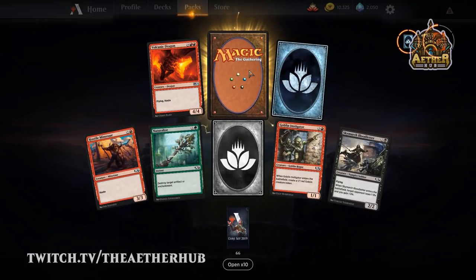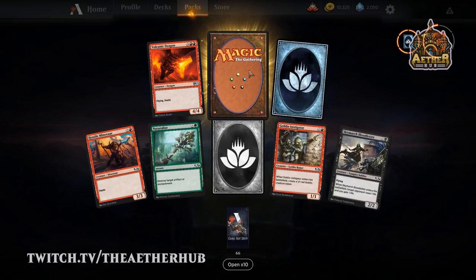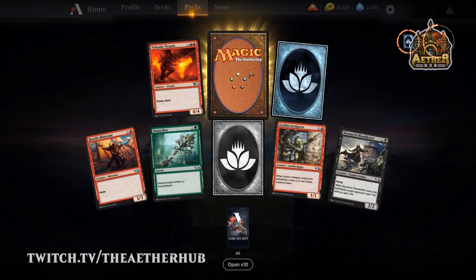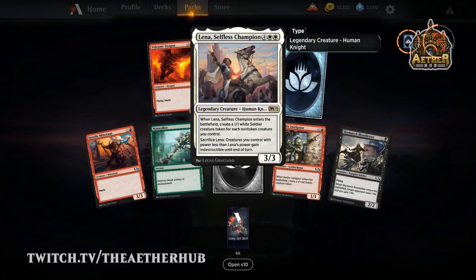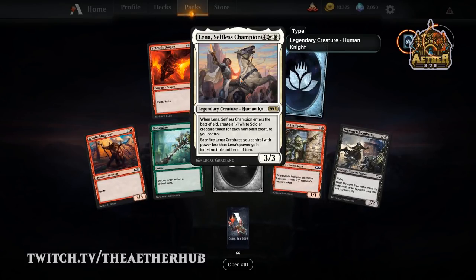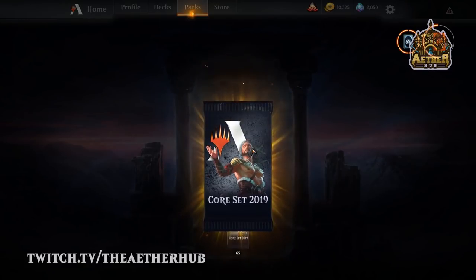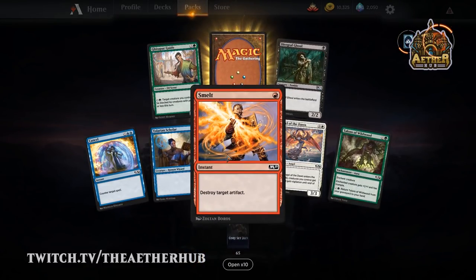Sideboard all-star Naturalize — although in Constructed right now, there's just no reason to play Naturalize because you've got Thrashing Brontodon and Reclamation Sage. No Lena — we already talked about her, and meh. I just think that six mana cost is rough. It doesn't fit well with the deck she's obviously supposed to go in. Could be wrong, but I'm not an expert.